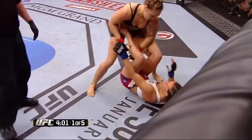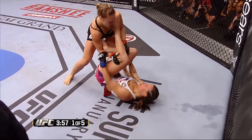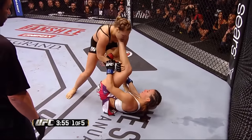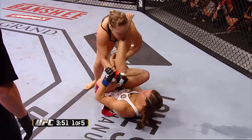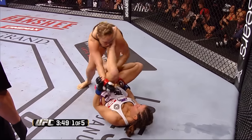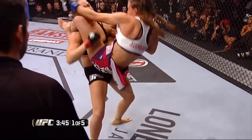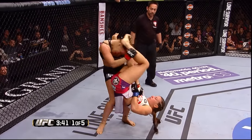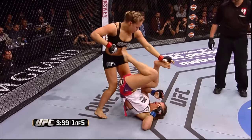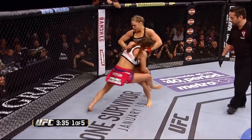Nice kicks to the body and good kicks to the thigh by Ronda. Just got to watch out for an upkick. Misha's looking for a triangle — she's got to be careful about getting slammed. She got away from the arm bar, and another punch by Rousey. Good shots to the head by Ronda.